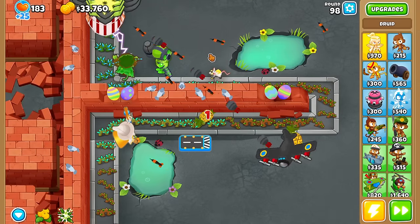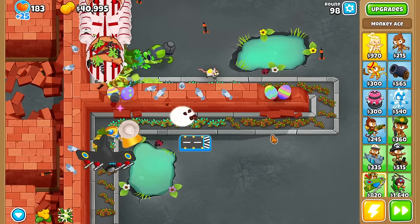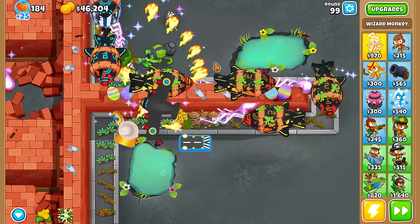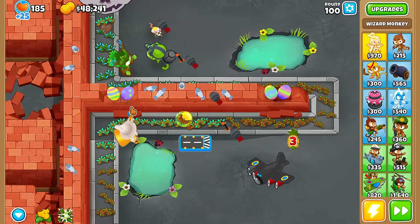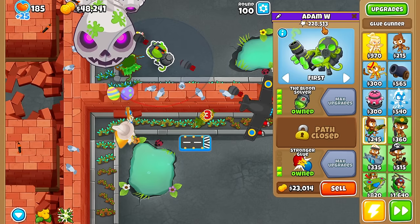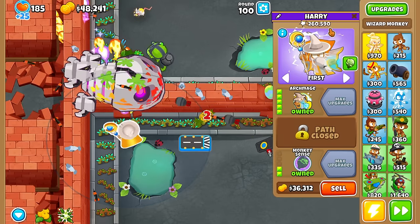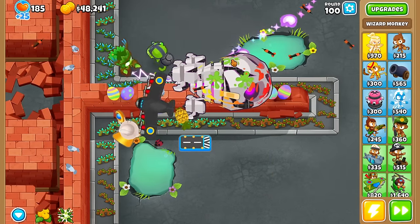If there's going to be something that kills this run, it's going to be the BAD. I don't even see round 98 taking us down, but I won't be able to afford a Flying Fortress yet. I could sell for it, but it seems a little silly. Round 99 — Reinforced DDTs — going to get taken down. Archmage for the win. Spirit of the Forest is not doing a lot of damage against the BAD — that's the one weakness. Glue Gunner: one weakness — it's the BAD. Archmage: one weakness — the BAD, or grouped bloons.